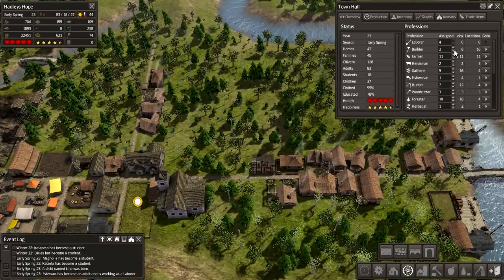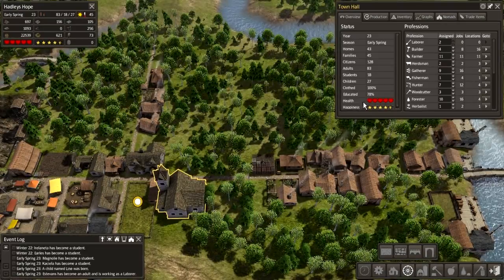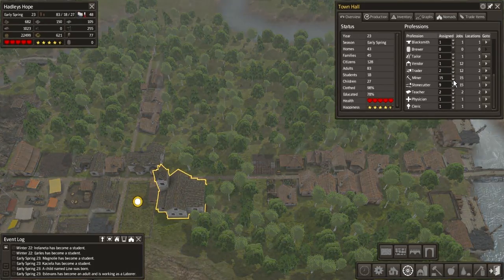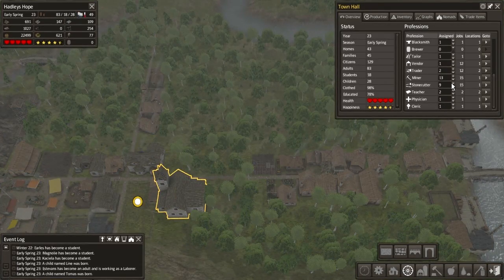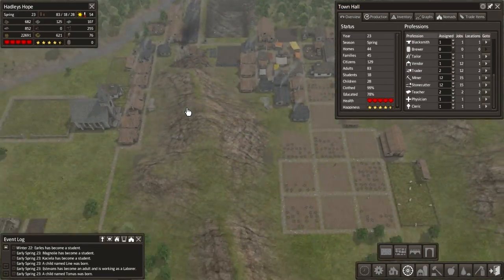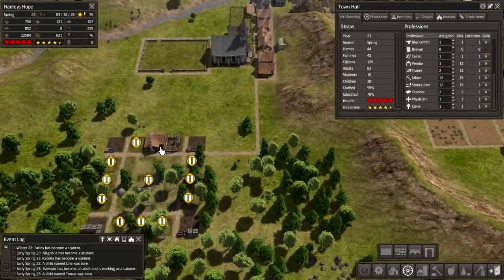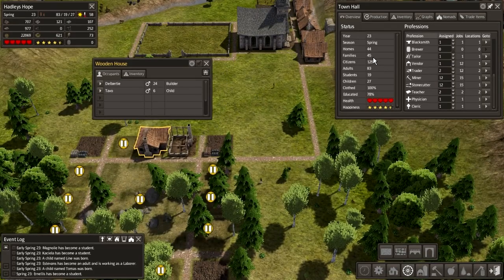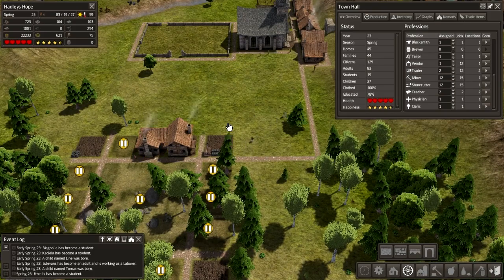How are we doing - three, four laborers. Let's put two of them into building. We're going to take two out of the mine and two into the stone cutters - that gives us two laborers. Let's even those out at 12 each. One of our houses is now up and running, that's great. 45 families, 45 homes.